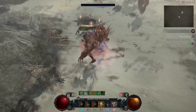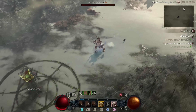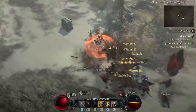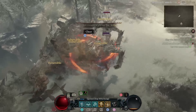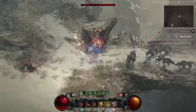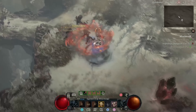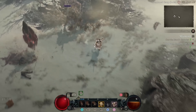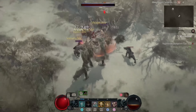The Whirlwind Barbarian is a very straightforward build that is very fun and does massive amounts of AoE damage. For the gameplay loop, start by spamming Rallying Cry, War Cry, and Challenging Shout when monsters are close to your character. Then buff yourself with Wrath of the Berserker and start channeling Whirlwind. Remember to attack only with your main two-handed sword, as all other weapons are only meant for extra stats. So just spin to win and have fun.